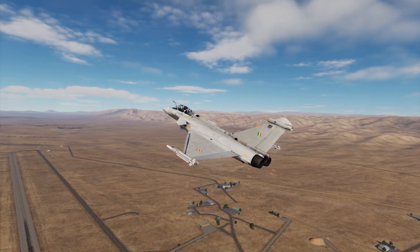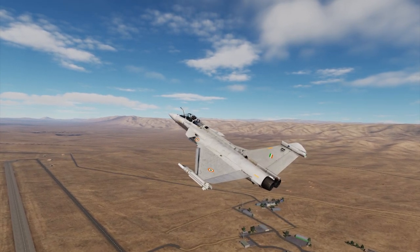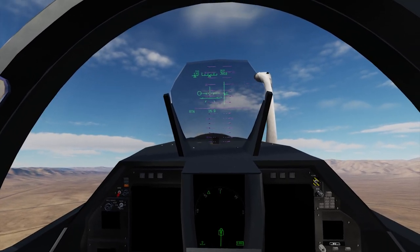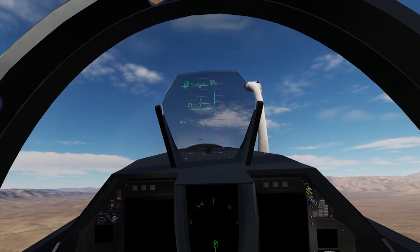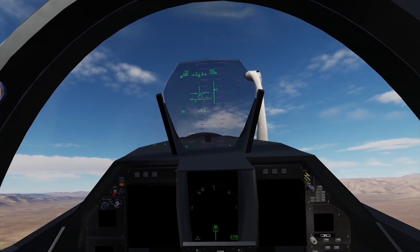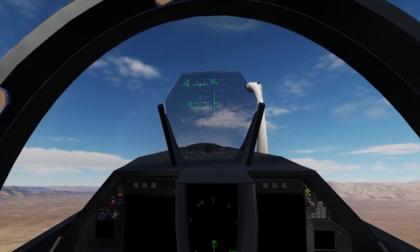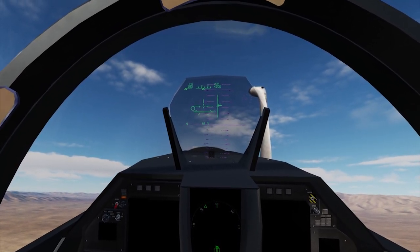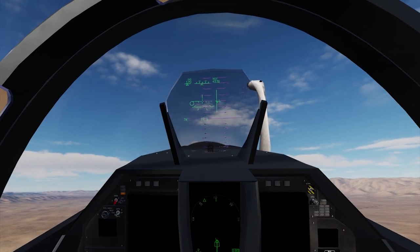At minimum speed — about 170, maybe 160 — we're going to control airspeed using pitch, while altitude is controlled by power, like the VSI. So pitch controls airspeed and the throttle controls altitude. Nose up, minimum speed around 170–160. If we get too low, add some power — there we go, back to zero. Reduce a little bit if it climbs.